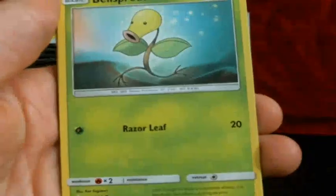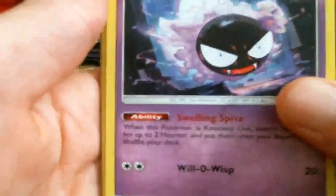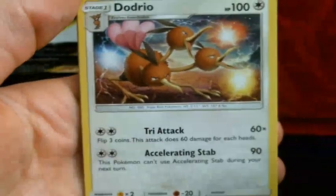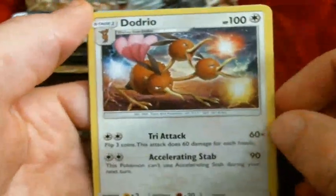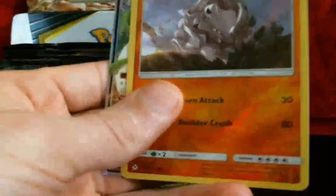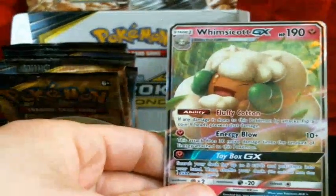Aaron, Bellsprout, Ghastly, Carvanha, Porygon 2, a Dodrio — that's a cool looking card — Metapod, Reverse Rhyhorn, and a Whimsicott GX. That looks pretty cool actually.